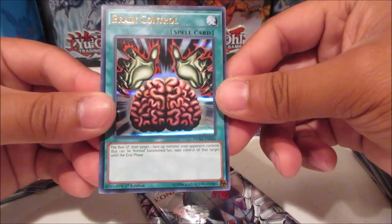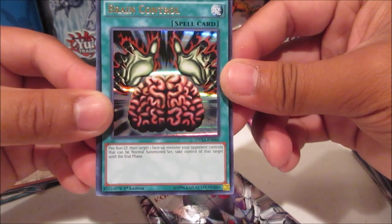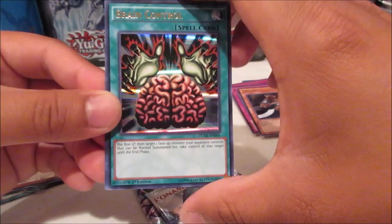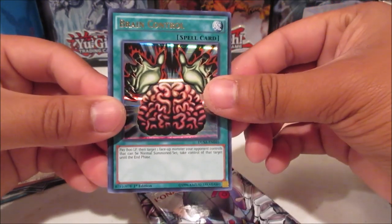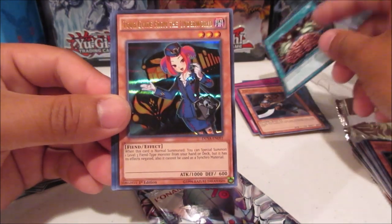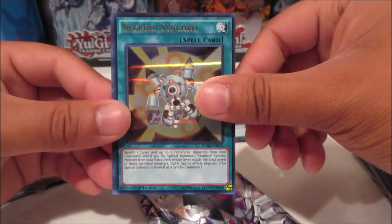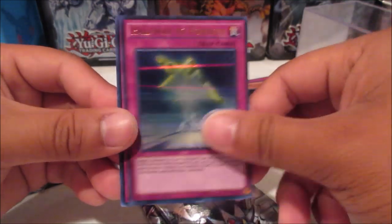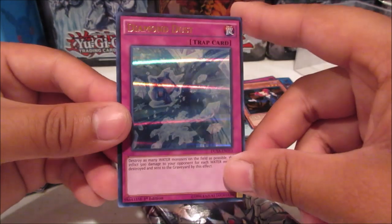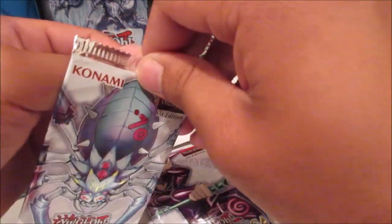Next pack — we got Brainwashing Control. I think this is the errata effect so it has to be a normal summon or set monster — it can't be a special summon. Pretty good still. We got Tour Guide from the Underworld, Ultra Rare! Necroid Synchro, Halfway to Forever again, and Diamond Dust.